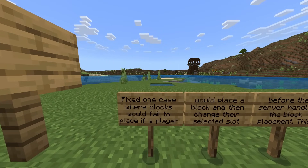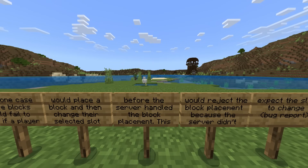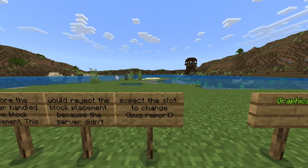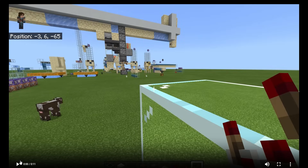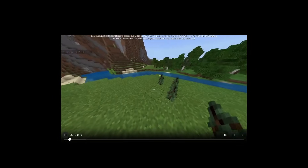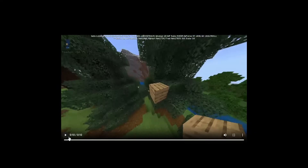It also says they fixed one case where blocks would fail to place if a player placed a block and then changed their selected slot before the server handled the block placement. This would reject the block placement because the server didn't expect the slot to change. This has been around for quite some time — might be one of the reasons why they're trying to fix hardcore mode.